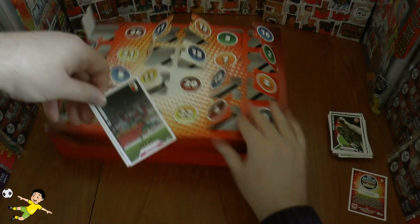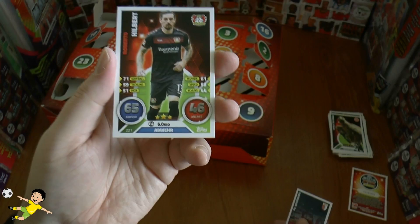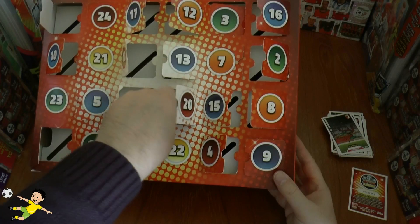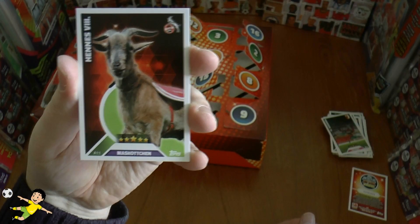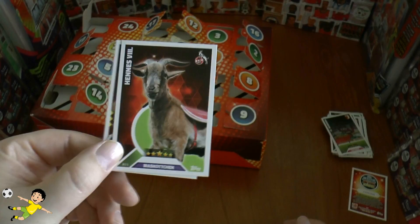Day 19 gives us the Augsburg fan power card numbered A1 in that little subset, and Roberto Hilbert of Leverkusen completes that. We're getting very very close now, just a few more windows to open. Day 20 brings us Hennes VIII, the mascot of Cologne — or Köln if you want the German translation — and Habara completes that pack opening.